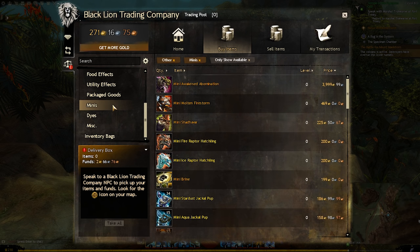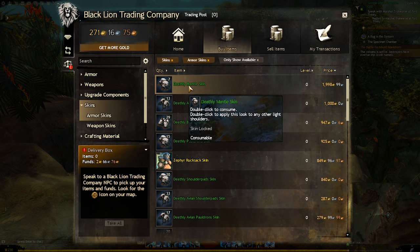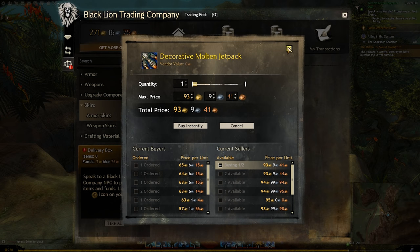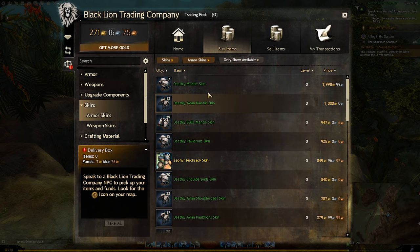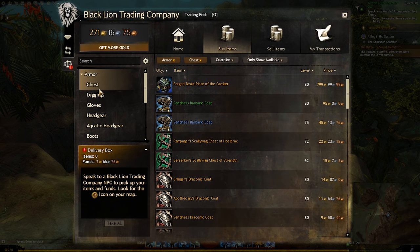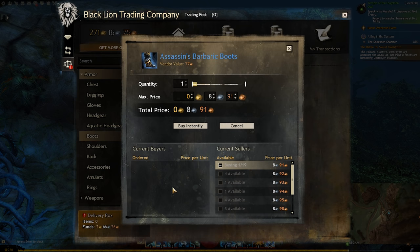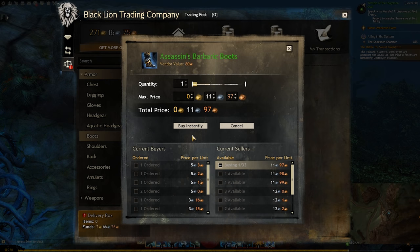Now you know how to use the trading post to search for items, but when you buy and sell items you're presented with a bit more UI than we've seen so far. The way the trade post works is players put items on for set values. Clicking on an item brings up UI that shows you all kinds of information, and what you might be gravitated towards mostly is the buy instantly button.